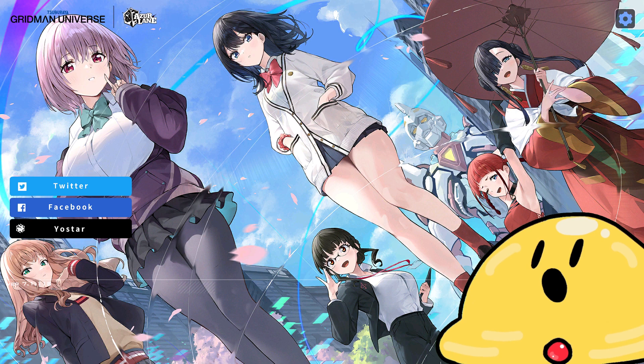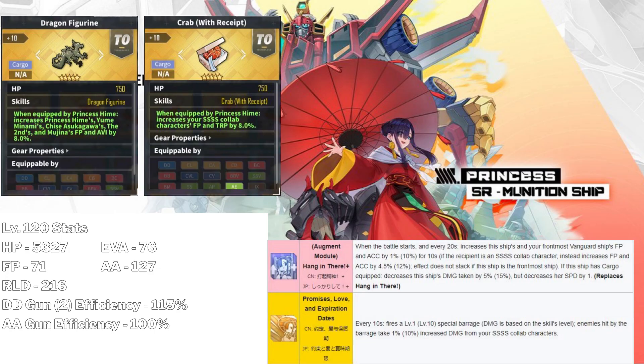Hey guys, super quick video about the Gridman collab rerun since we only got two new ships in the event. Let's quickly go over them. First we got the Princess, who is an ammunition ship. She specializes in buffing vanguard ships and other Gridman collab ships, thanks to both her skills and the special cargo equipment she gets.